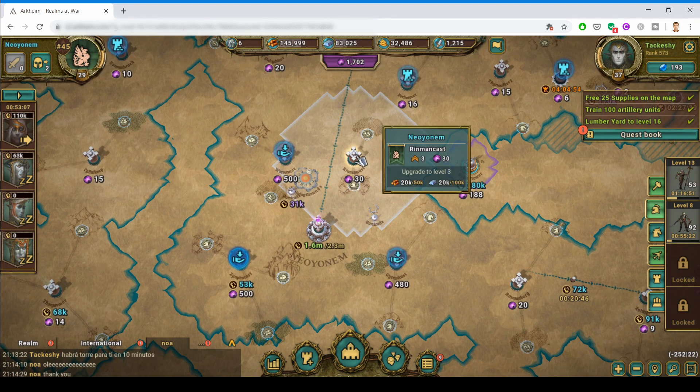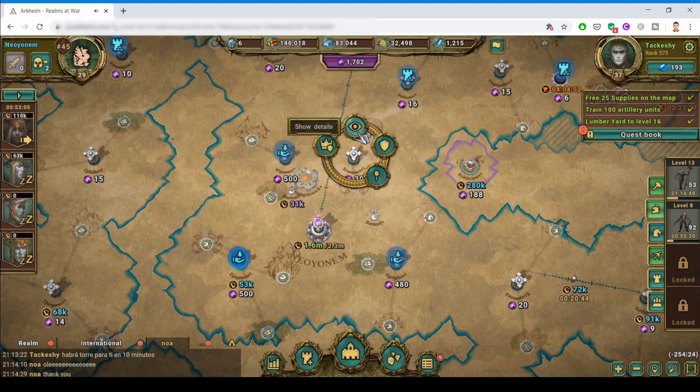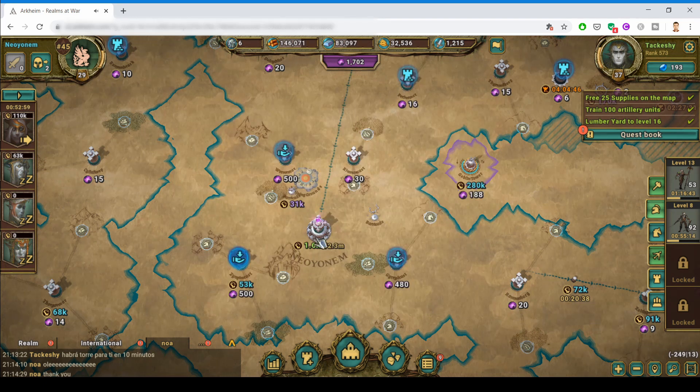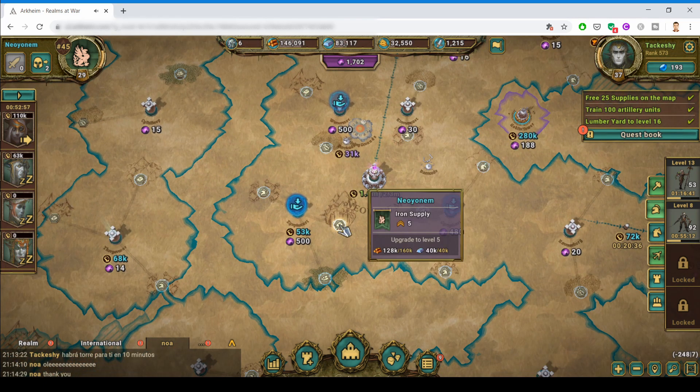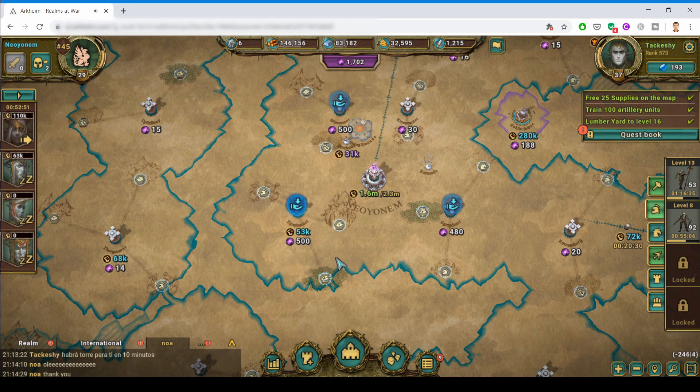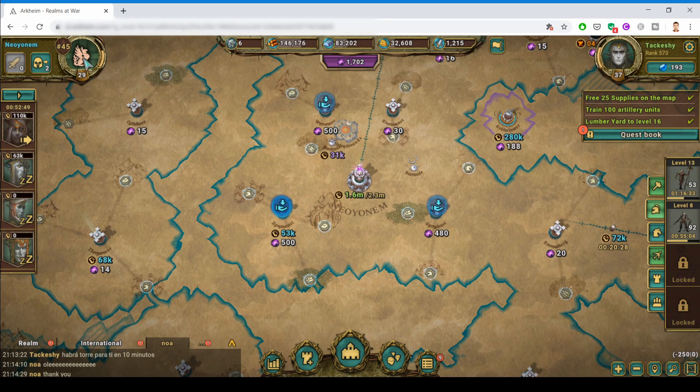For the towers it's pretty simple: you just click on it, show details, and choose which tower to upgrade. For the supplies you can also do the same thing — click on the supply and do the upgrades — but for the supplies there is a better, more convenient way to do that.